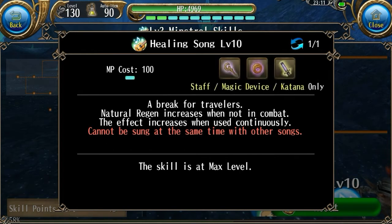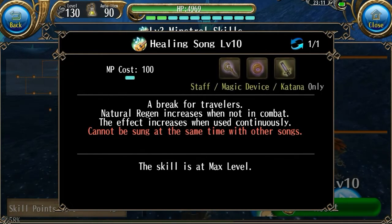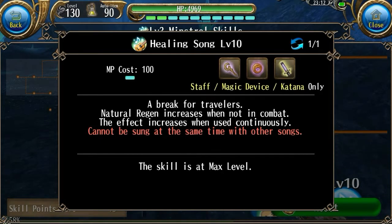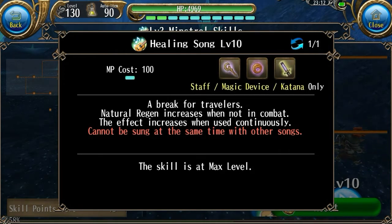Our first skill is Healing Song. It lasts 15 minutes, and it increases your HP regeneration by 50 and your mana regeneration by 25 per stack. Now I'm not really sure if that is correct, because those are the numbers that I saw, but when I actually used this skill, it didn't really seem to be that effective.